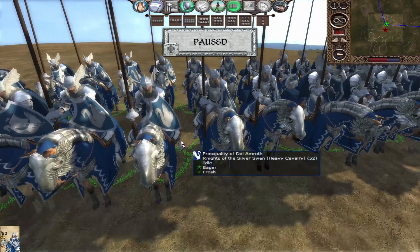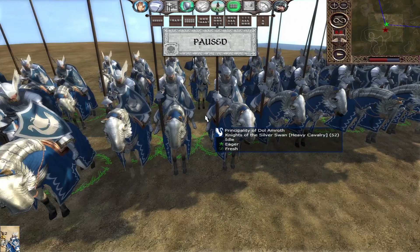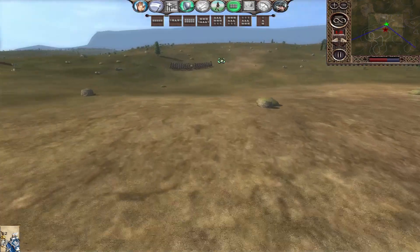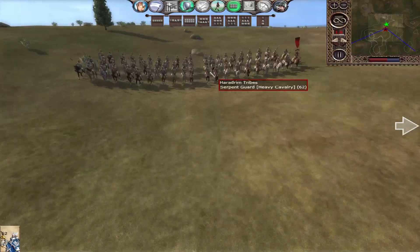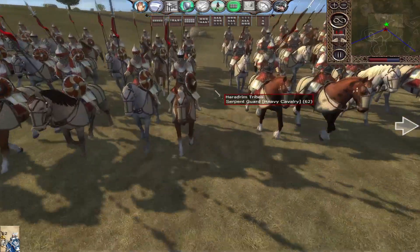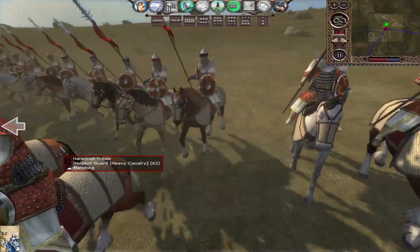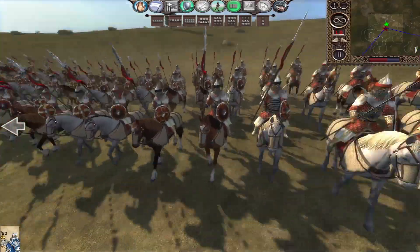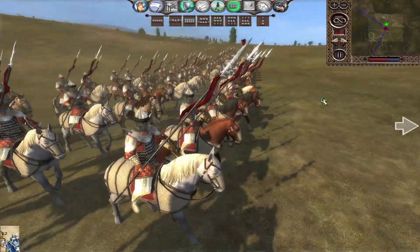These are one of, if not the best, cavalry unit in the game — incredibly, fantastically powerful. Today we'll be fighting a unit that's hard to match the Knights of the Silver Swan in power. Our enemies are, as it should be, the Haradrim — the Southrons, the men of the south who fell into Sauron's ways — and their very elite unit, the Serpent Guard of Harad, very powerful and fairly scary.